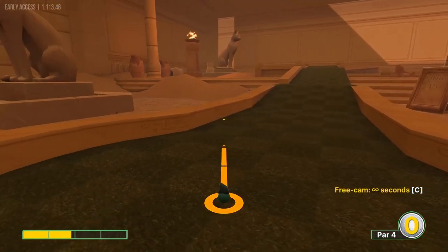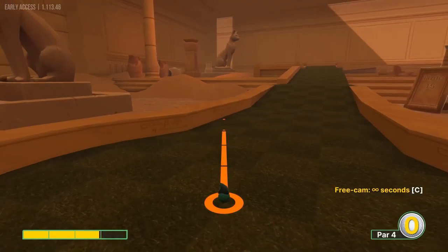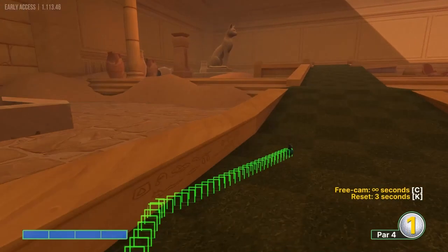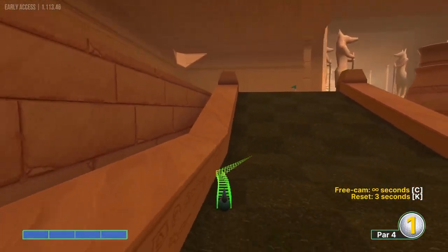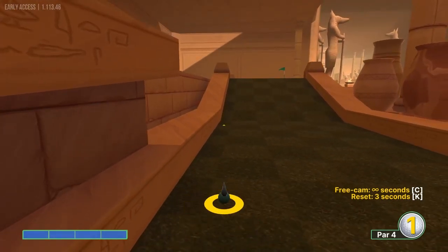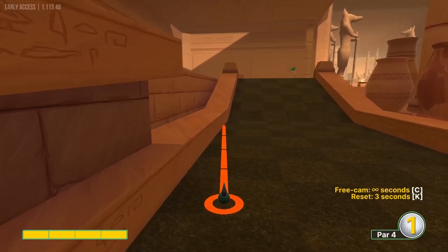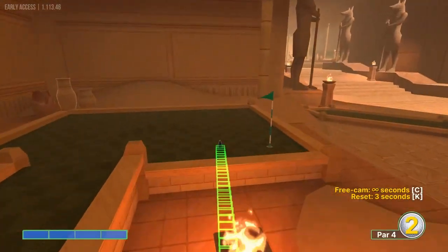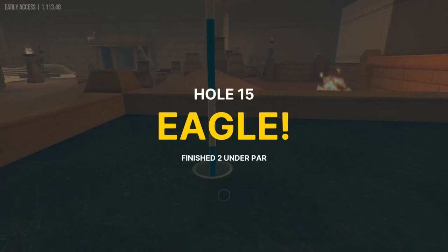Hole fifteen: full speed at this light square two rows over, right here at this corner. Second shot at this last half light square on the left side — going towards the middle of it at full speed again, in for two.